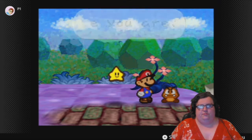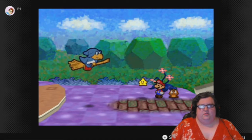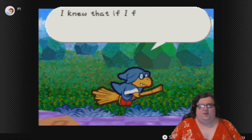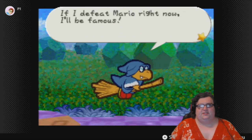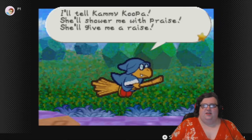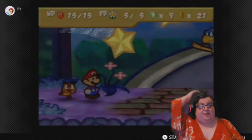Here you are. Uh oh — Sekamic! What, it can't be. Were you following me? What a foolish star kid. I knew that if I followed you I'd find Mario. If I defeat Mario right now I'll be famous. I'll tell Kammy Koopa — she'll shower me with praise and give me a raise! Here I come! Well, here's our action command battle and I am ready.